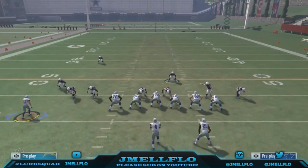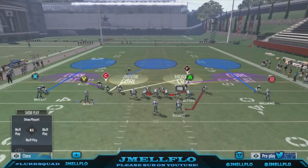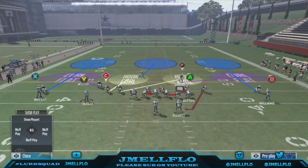To identify the blitz side: if someone's using their safety, that means they're either using a flat or a hook zone. So the blitz has to be coming from that side — if no one's going to be in the flat and they put a safety in the flat, that means he's just coming from that side.